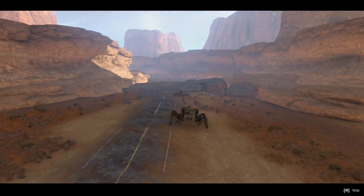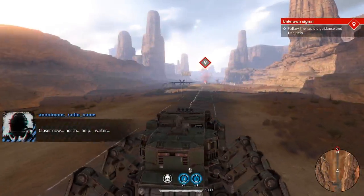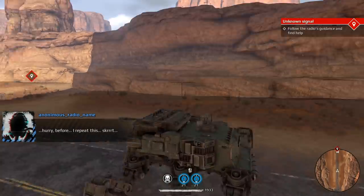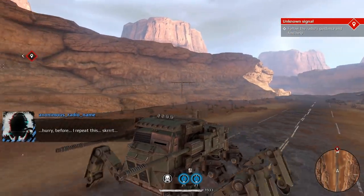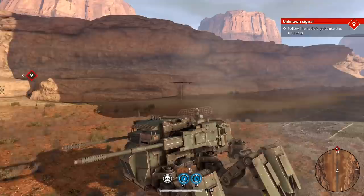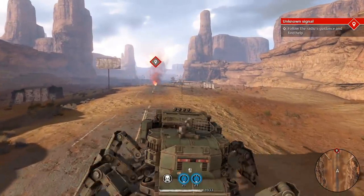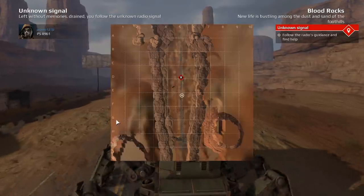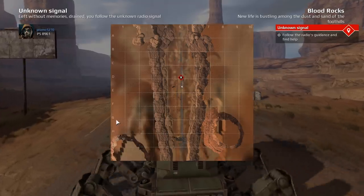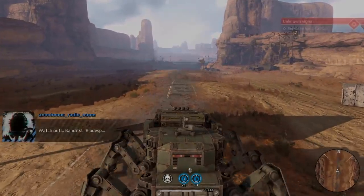I'm not going to skip the intro cutscene. He takes whatever vehicle I have — I tried to get something pretty beastly, a Steppenwolf faction vehicle that could hold its own for a while, although it doesn't have a lot of armor in the front. We're not that far away from the first objective. This video might be pretty long, guys.